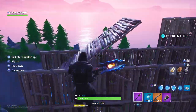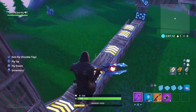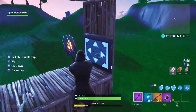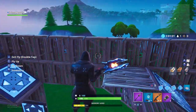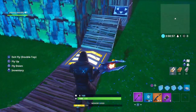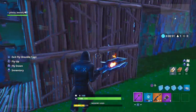Then I hit these speed pads, which caused me to go into this tunnel, which caused me to bounce upwards until I hit this, which caused me to go this direction, hit that wall, fall, and hit more speed pads, which caused me to go all the way over here, hit this bounce pad, and then go back and hit that bounce pad, which caused me to go down here and hit this speed pad.